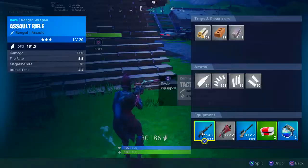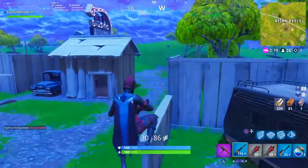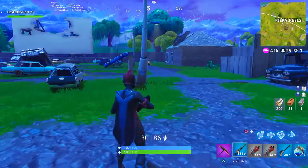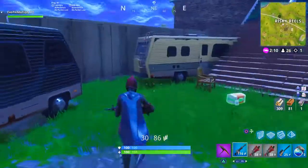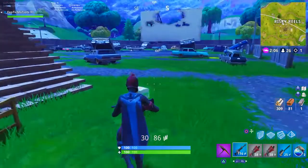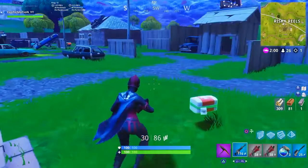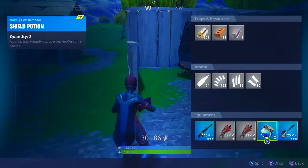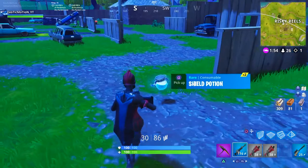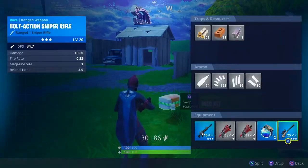Sometimes that setup has issues. Say you want to rock a double pump — you have your AR, two shotguns, sniper, and shields. Some people make the mistake of grouping all weapons first and shields last. The pro tip is to put the sniper at the very end, no matter what else is in that slot — whether it's shield pops, grenades, or anything like that.